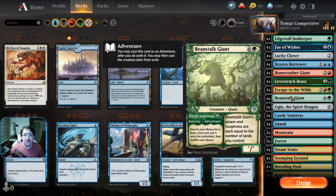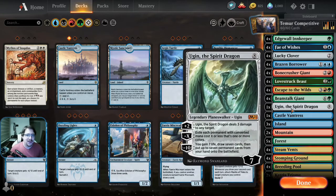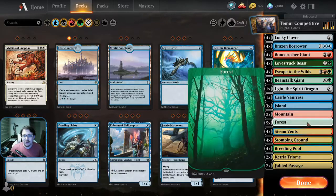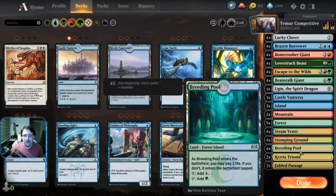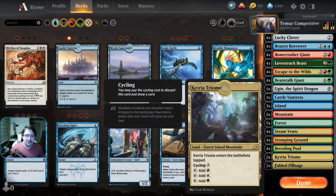Four Beanstalk for incredible ramp. Ugin for something to spend that ramp on. And then a fairly standard adventures land layout. I haven't got all the wild cards to get all the land I want, so I've got some Fabled Passages in to bulk it out.